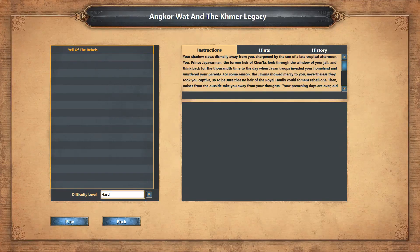Hello everyone and welcome back to the custom campaign series. Last time we finished Underhand the Links from the Hathi Archive made by Andrea Rosa, and this time we will move to Angkor Wat and the Khmer Legacy, also made by the same creator.